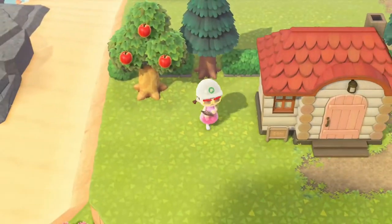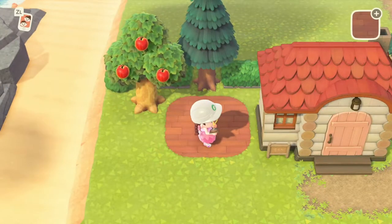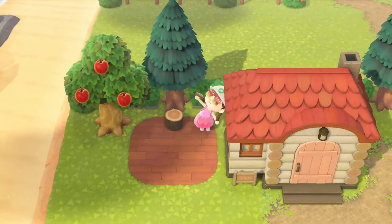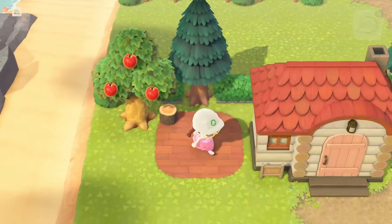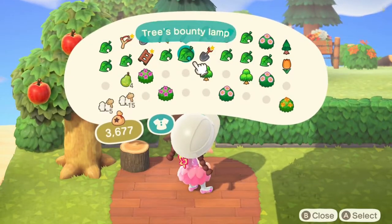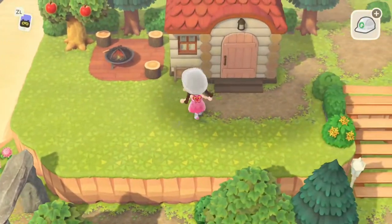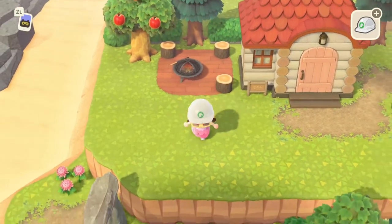Should we give him like a little bit of a decking area? We just curl it around like that, and then just find a few placements for these stools. We could do them at every angle, in each corner of the rounded square. I think it works though. I think he has like a cute little area to sit. I like it.